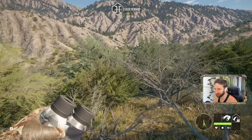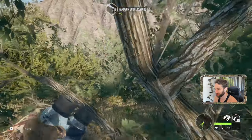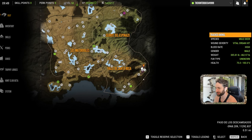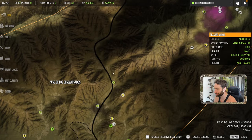As we're heading down to pick up our rare albino doe, let me show you the location again. We're over here by Paso de los Descamados, which is on the very southeast end of the map. We spawned in right here at this outpost, came all the way through here, crossed over these mountains, and got all the way down to this lake right down here.